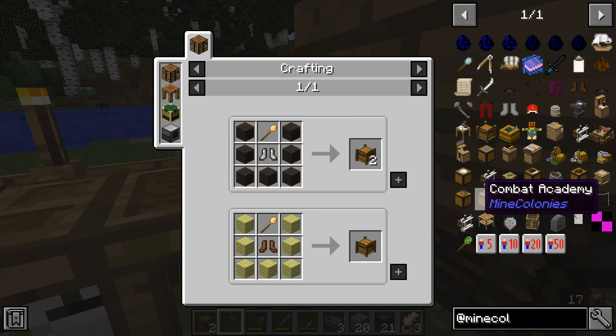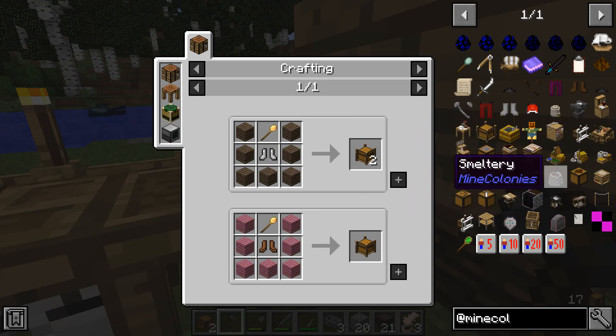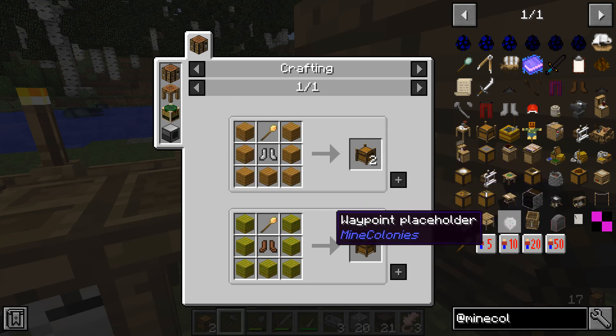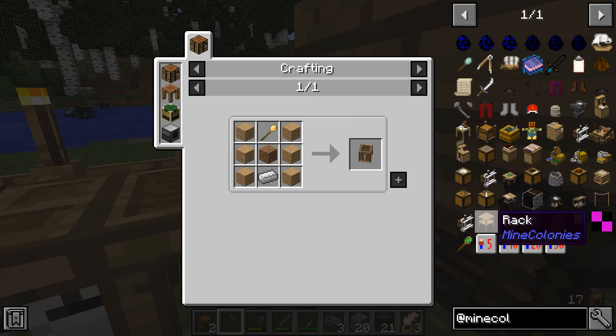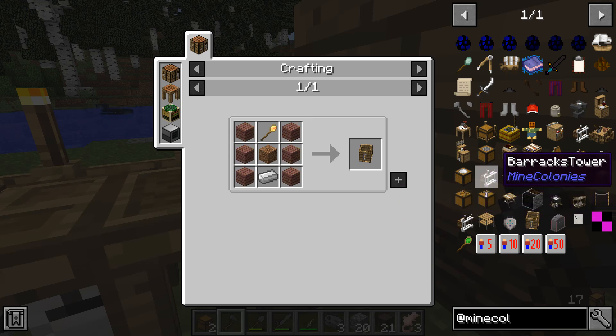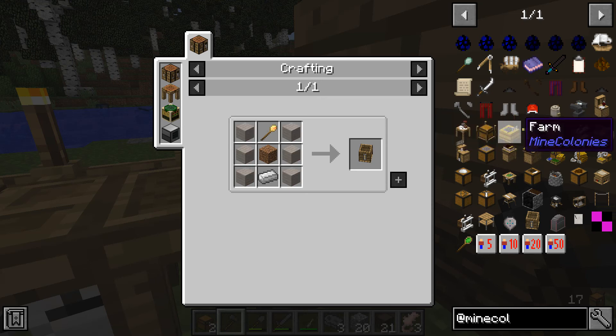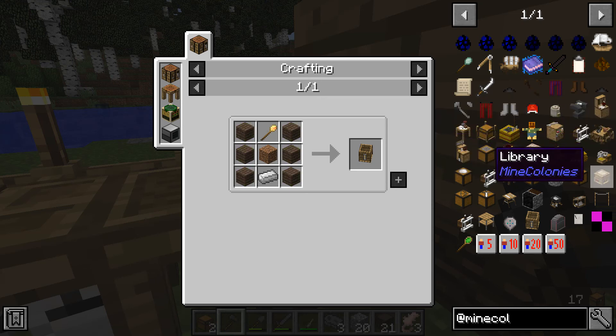Delivery man is a good one — passing resources and things like that from your warehouse. Where did the warehouse go? Nope, that's a barrel. Where did the warehouse go? Sawmill, barracks tower, Jack fisherman. Ah, the warehouse — I'll find it.